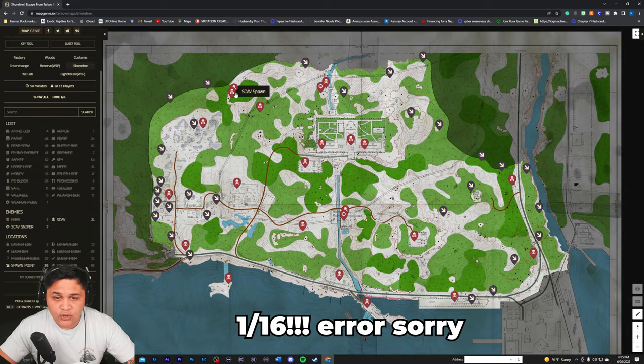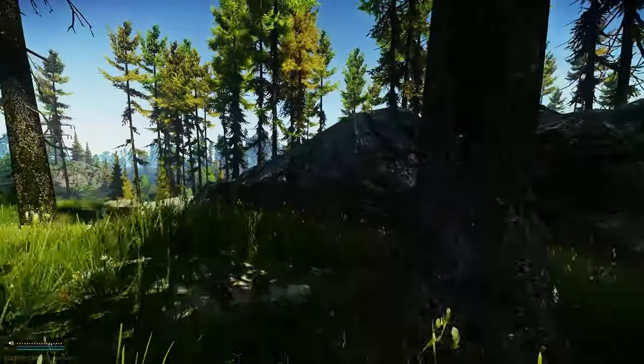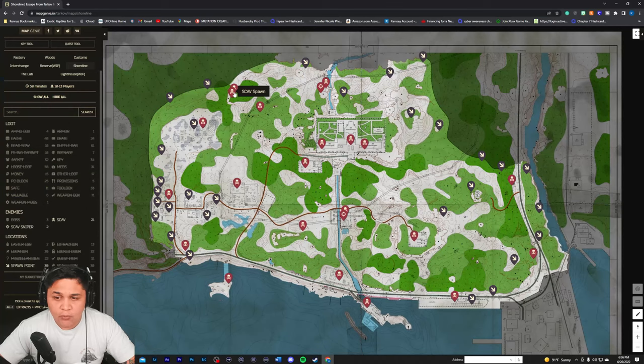Spot number one — the thing you want to worry about is these scavs are buried in trees and a big old rock. Once you get to the location with the big old rock you'll kind of know where you're at. The scavs are kind of dangerous here — probably one of the most dangerous spots — because they're all in the trees, hiding. They'll do their little yell and you kind of don't know where they're at, so I panic a little bit here and there.